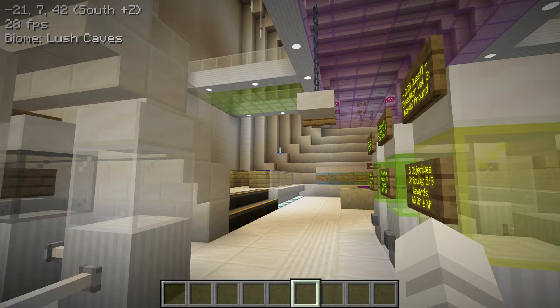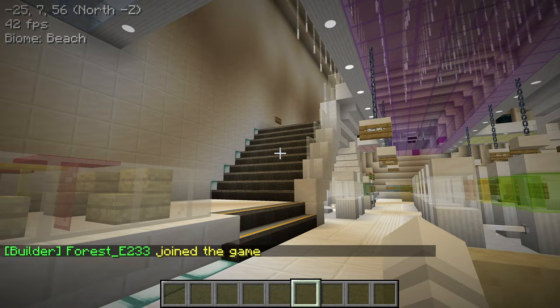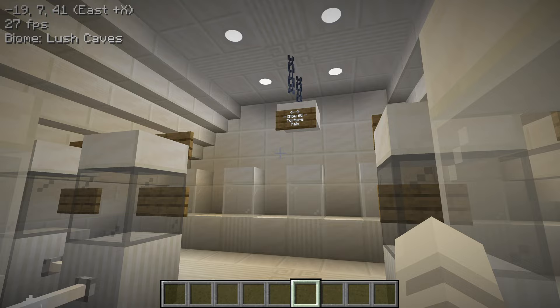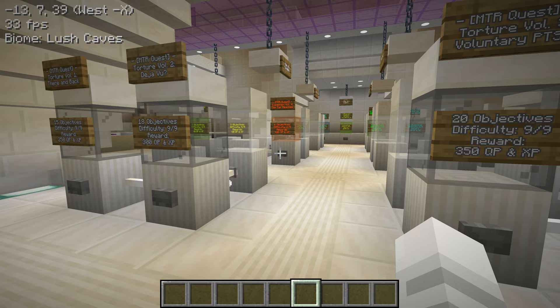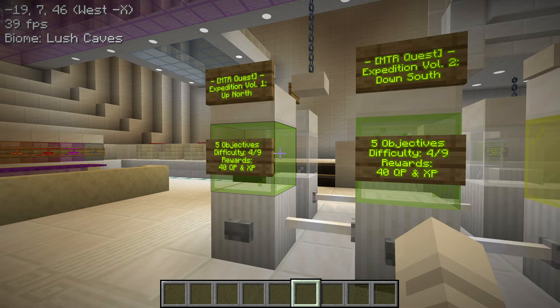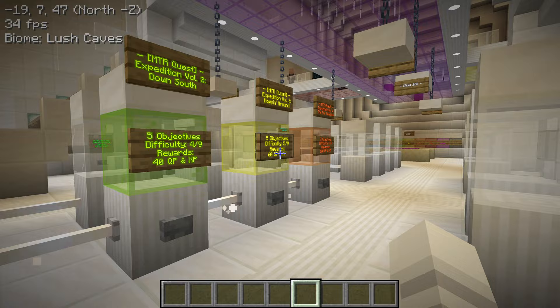Row 0: Torture and Pain. And then Expedition — with another difficulty scale. It looks like there aren't too many quests at the moment. I think I want to try some of these new ones for Expedition. And here we have some really hard ones because gray is a hard color. Difficulty 5 out of 9 and 6 out of 9. These ones are 4 out of 9. I think we've done Up North — at least my wife did like half of it. So now we're going to do Down South, or Hopping Around, or The Far Reaches.